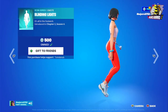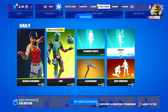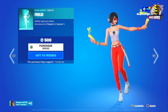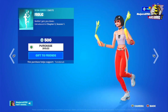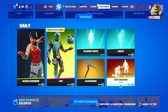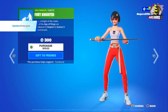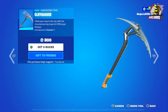Then we have the Blinding Light emote — we won't be able to hear the music because of copyright. Then we have the Frolic emote, priced at 500 V-Bucks. Then we have Fort Knighted at 300 V-Bucks, and the harvesting tool Cliffhanger at 800 V-Bucks.